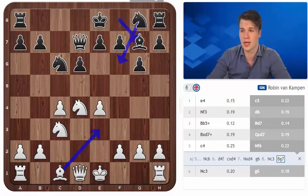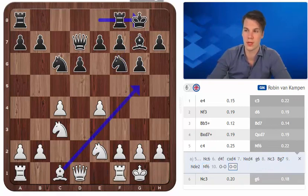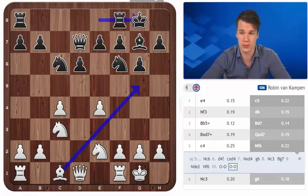Perhaps even more important is the fact that here white could go for Ne2, Nf6, castle, castle and play lines that are related to the move with Bg5. Especially after the move e6, Bg5 can be a pretty interesting move in these type of structures.